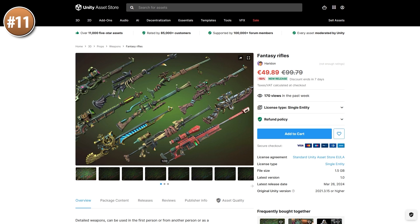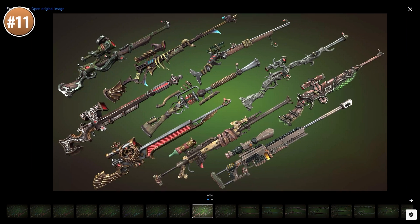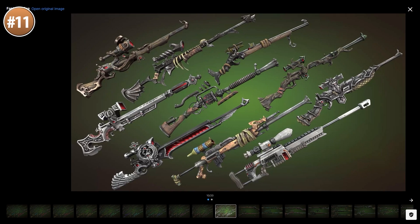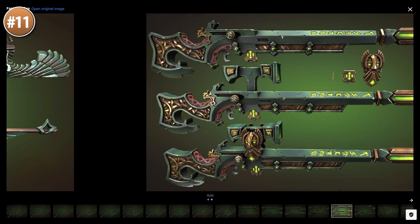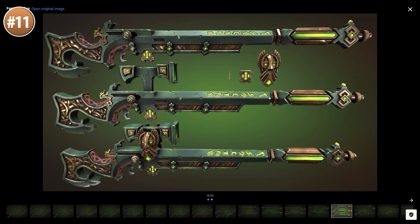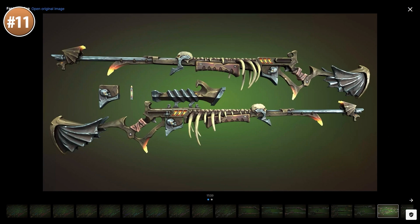Or maybe you're working on some shooting game — if so, here are some nice fantasy rifles. These are some very strange, very unique models; they look mechanical and also a little bit organic. Some of them look almost religious, with a bit of a Warhammer vibe, while others look more like they could belong to orcs from World of Warcraft. So it's a very strange pack, but if you want to make your game stand out, this looks like it would be great.